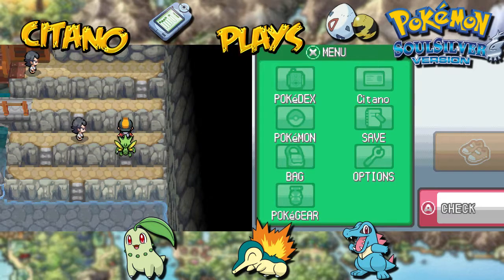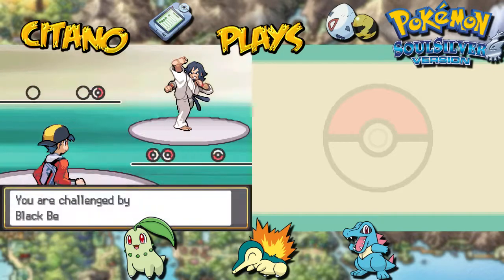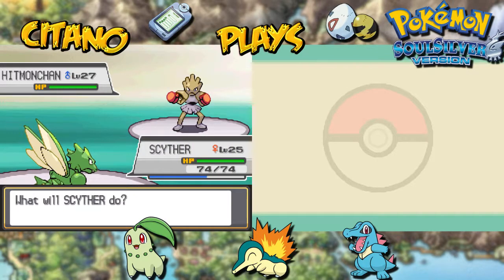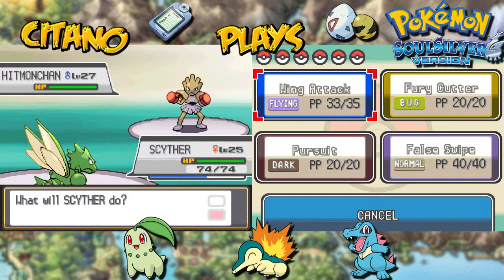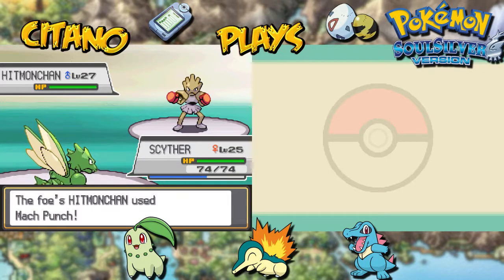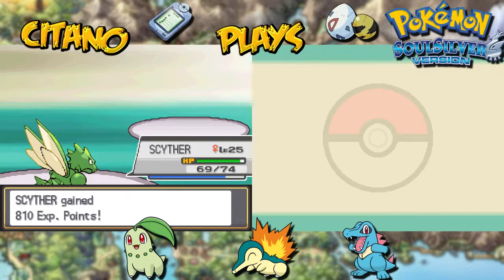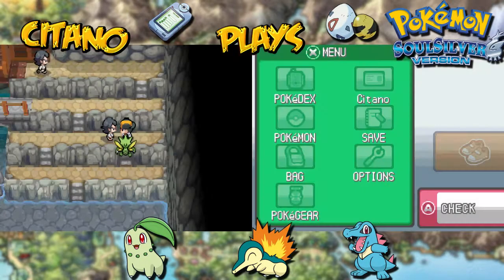Let's battle Blackbelt Lau with Hitmonchan. He's the Boxer Pokémon — not as strong as Hitmonlee, but he has a lot of cool moves: Fire Punch, Ice Punch, Thunder Punch, Mach Punch. Mach Punch works the same way as Quick Attack — you get the first strike. But look at that damage: Scyther is killing Fighting-type Pokémon. Scyther goes to level 26. Scyther is so strong — probably my favourite Bug-type Pokémon that exists.